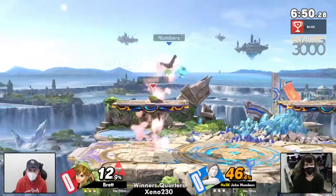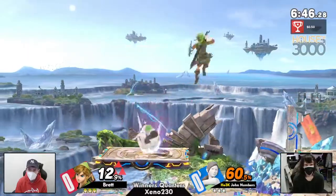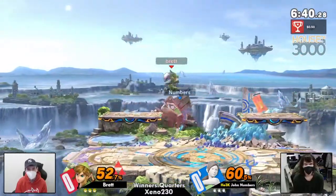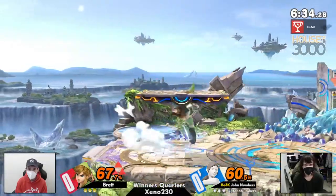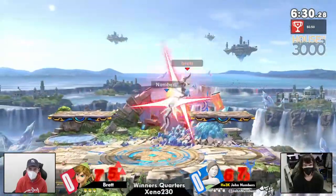Already going in with a lot of movement. The down tilt to up air already putting 60% on John Numbers. John Numbers playing around with the bomb — very nice use of the bomb right there, putting on some percent in return to Brett. That was kind of shmoofy movement going on on Small Battlefield right now.